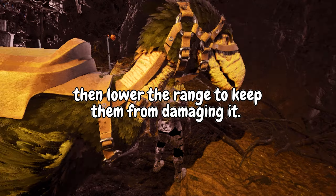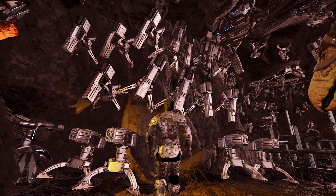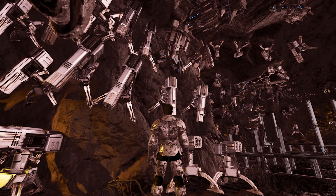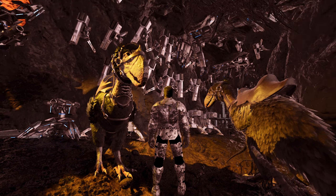Speed hacking moves the player so fast that they can be up against the turrets before they're really firing very long. So there's not a lot you can do to prevent them from destroying your turrets using the turrets alone. But turrets are going to be another method for stopping terror bird runs.